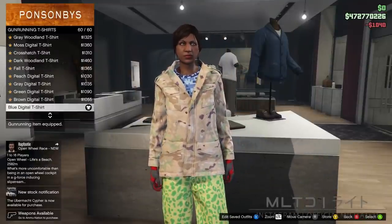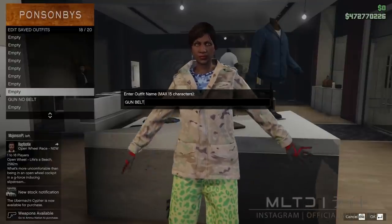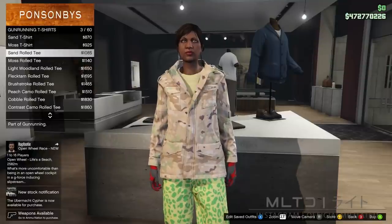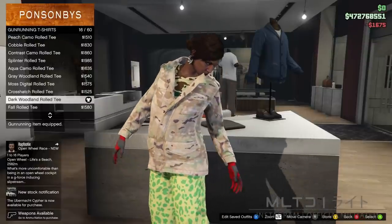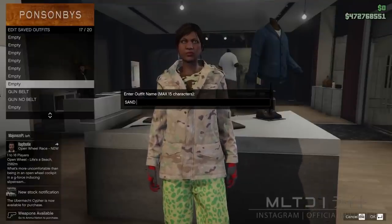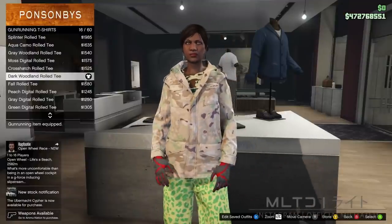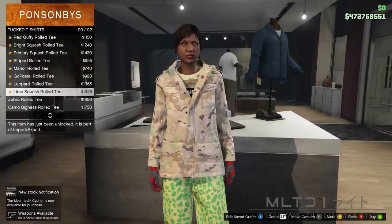After closing the jacket, go back into the top section and into the gun running t-shirts category. Go down to the bottom of the list and purchase the blue digital t-shirt which is number 60 on the list — not to be confused with the one just purchased or any other similar ones. Save this into outfit slot 18 and call it 'gun belt' — this one sits closer to the waist so it's useful for more low-profile tops like shirts and t-shirts. For the sand plate carrier one, go back to the top of the list and scroll down to the dark woodland roll t which is number 16 on the list — don't confuse that with the one nearer to the bottom. Save that into slot 17 and call it 'sand vest' — this lets you put the sand plate carrier onto any top you want.